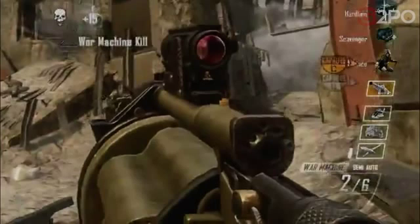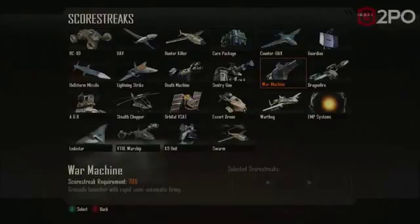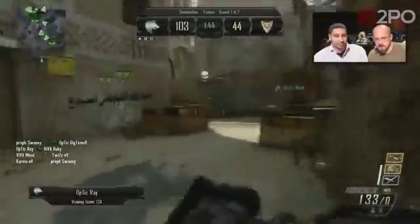War Machine requires a few more points. Here is an image from Gamescom footage of the War Machine, and it actually holds six rocket-propelled grenades — or noob tubes, or whatever you want to call it — and an extra six that you can load into the gun. It actually looks from that image like he's getting a hit marker. I slowed down the image and it looks like he's getting a hit marker before it actually even fires or detonates. There it is on the Scorestreak list — the War Machine at 700 points, grenade launcher with rapid semi-auto firing.